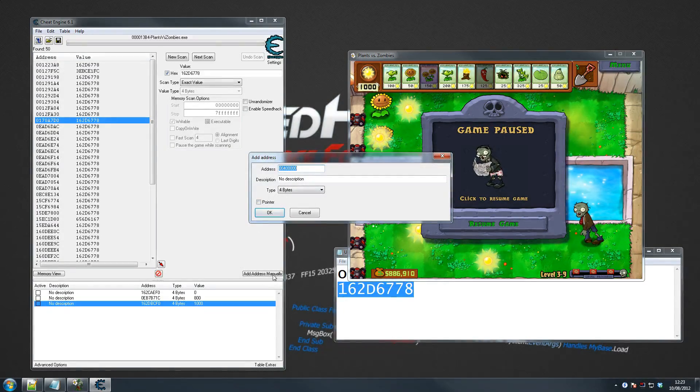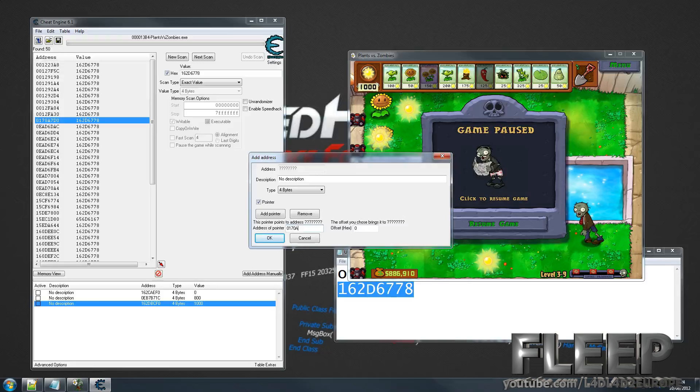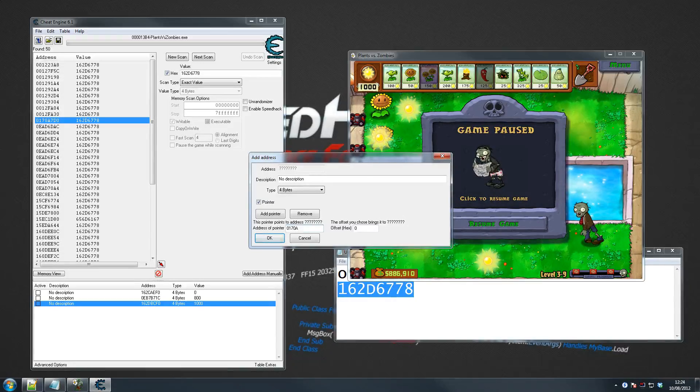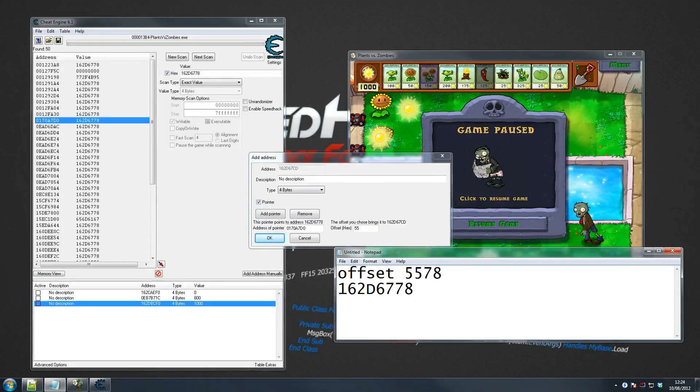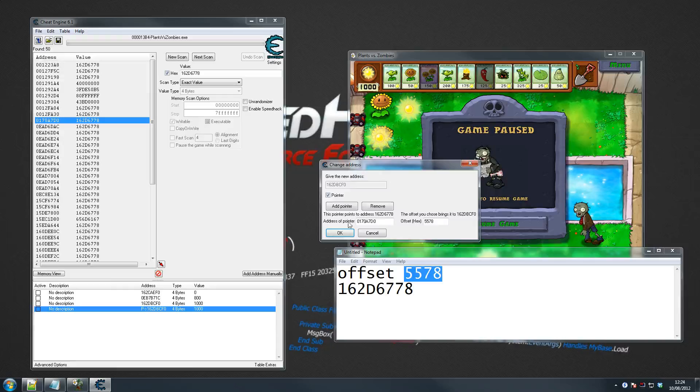We're going to go 'add address manually' here, and we click 'pointer' because we know pointers are involved. You can see the number right here — this is the number we're going to add. I'm sorry if this seems confusing at first, but I promise you if you've watched this a couple of times you will definitely understand it. I had absolutely no clue when I first saw someone do this. So we enter the address — 0170A — and remember earlier we established our offset was 5578, and that's what we use here. As you can see, this is pointing to the right place.